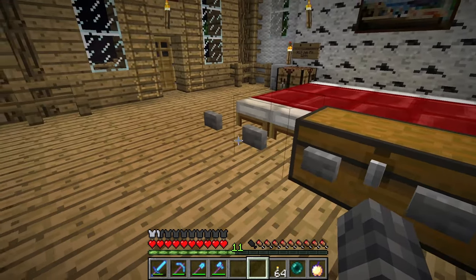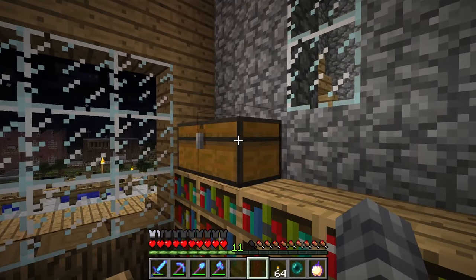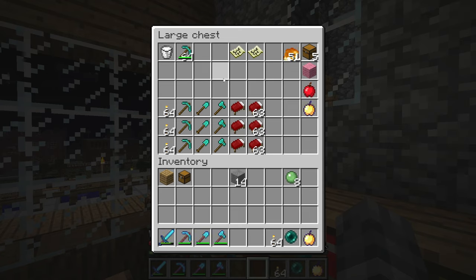Over here in the library, we have this chest which contains all sorts of different special things from around when we were playing during the beta era of the game. We have the 64 stack of diamond pickaxes, we have our first squid milk up here, some maps. And over here we have the locked chest - if you remember, the locked chest was added during beta 1.4 for April Fools, and it still exists in the game as this feature. But obviously the locked chests don't appear anymore - there's just still code for them within the game. So they can exist here in this chest, and they can still exhibit their original behavior, they just aren't supposed to be around anymore.